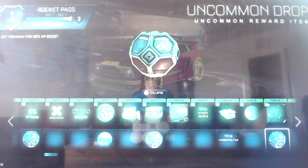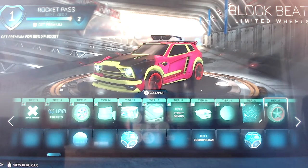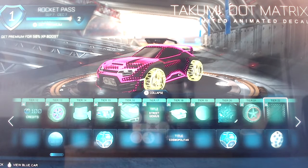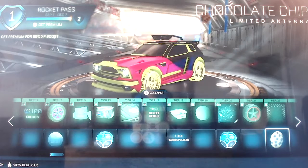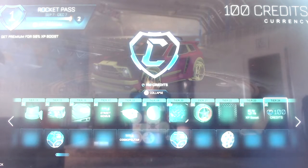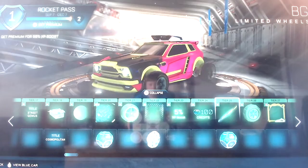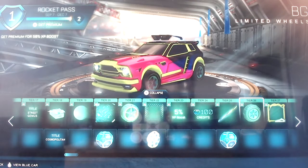Then an uncommon drop, Block Beat wheels, Takumi Dot Matrix - they always put a Dot Matrix in there - and then a Chocolate Chip limited antenna which is wiggling around everywhere. For free, a five percent XP boost and 100 credits. Then LED limited trail, which I really like, and then an uncommon drop for free. Then BG wheels.